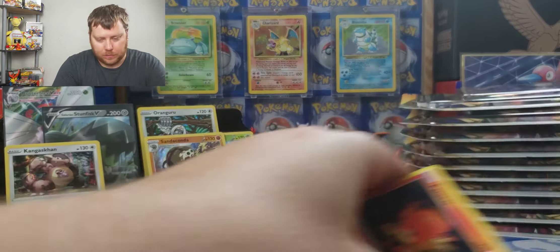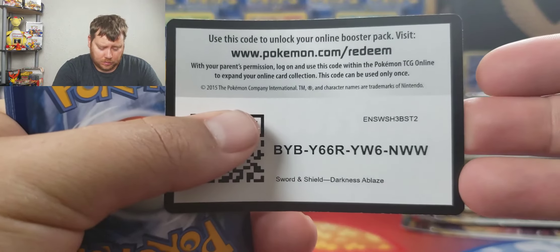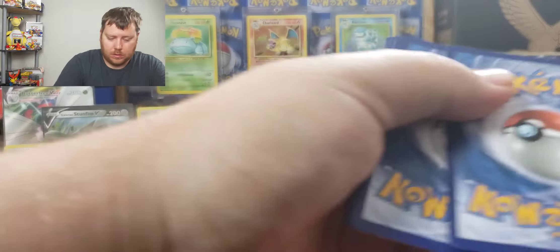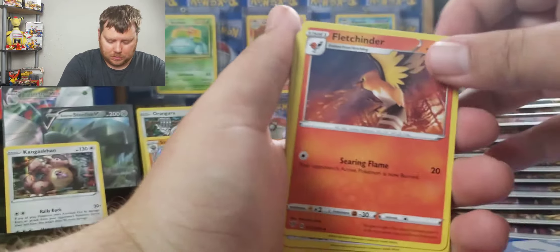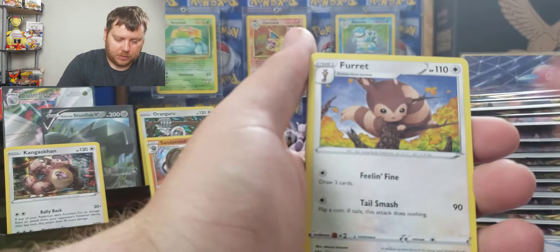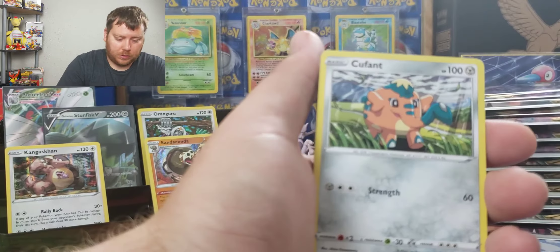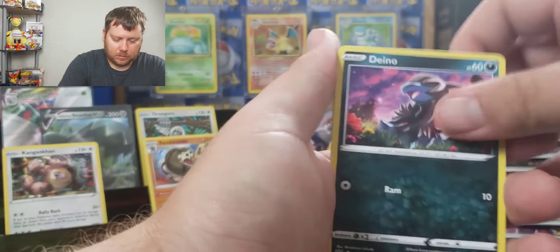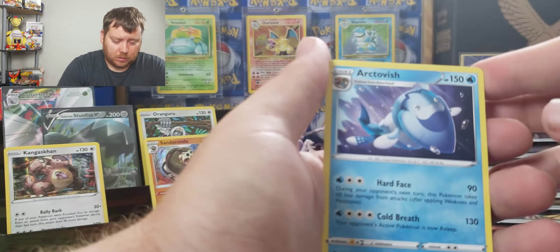Hopefully this stack over here in the second half is gonna bring some more of that fire. Hopefully. Pangoro, Marill, Wishiwashi, Cufant, Dino, Stinky, and Arctovish.